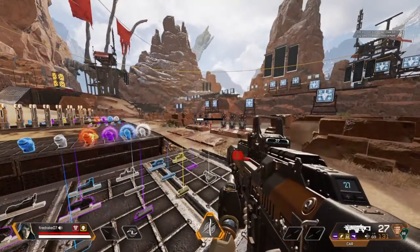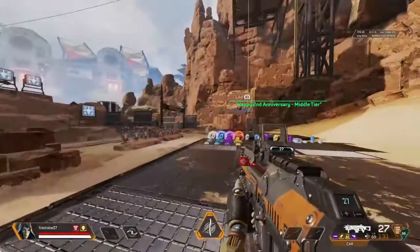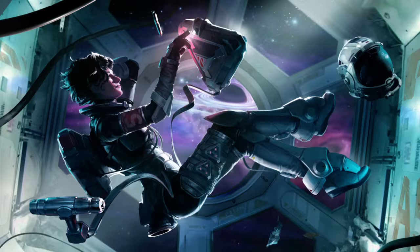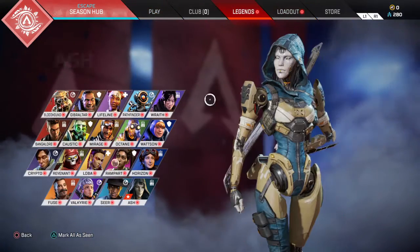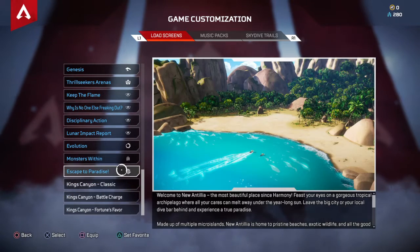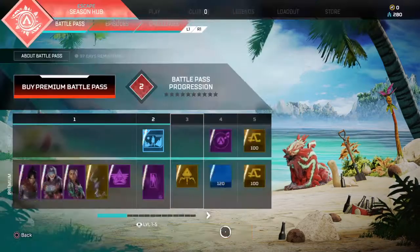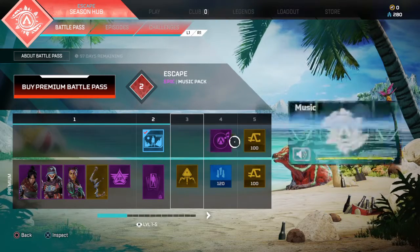Let me make a party real quick. I'm going to go and test out the different skins for Ash and also see the new stuff for the CAR. Oh, I got a new loading screen — let's see, that looks so cool! We should look at the battle pass first, then we'll look at the other stuff.